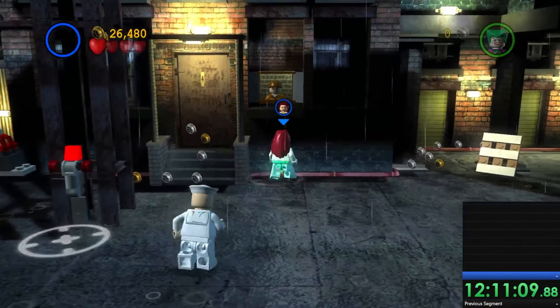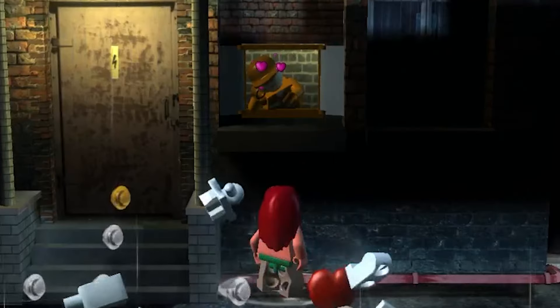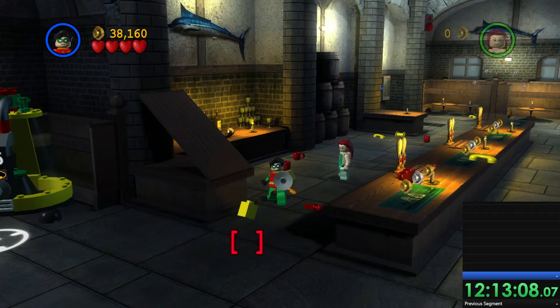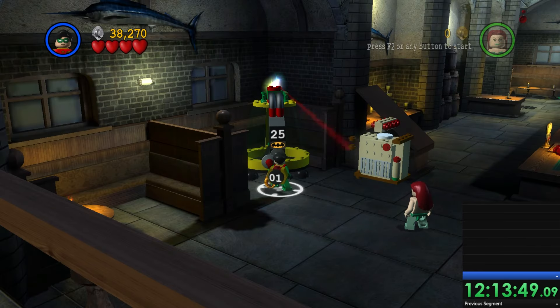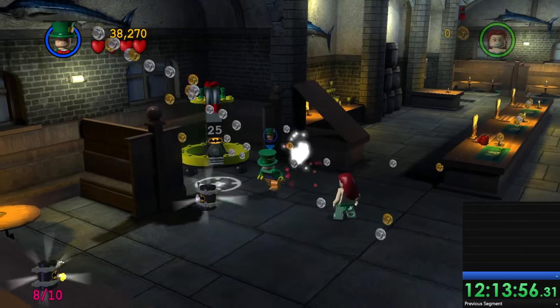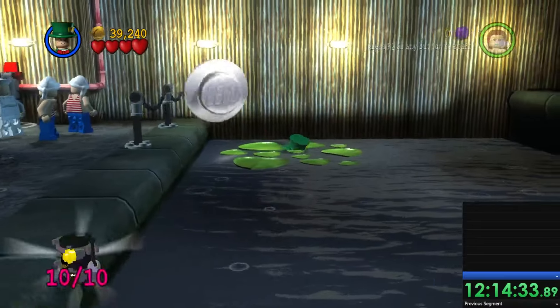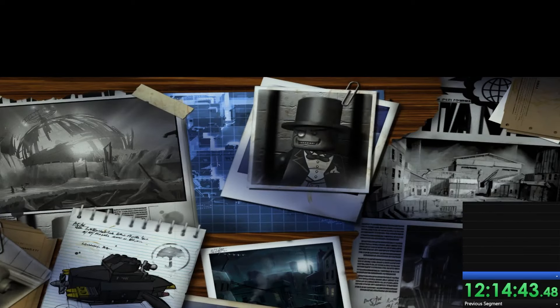Straight after that, we use Poison Ivy's influence to get into a room, use Robin to suck up all the garbage and build a jukebox, which we instantly destroy to get the 9th minikit. The 10th is just hiding under a lily pad. After realizing I can save and exit after collecting the last minikit, we're off to the second mission — Catwoman's villain level, set on the very rooftop the hero mission takes place on.